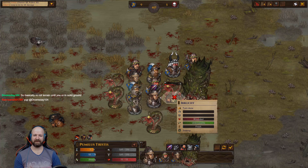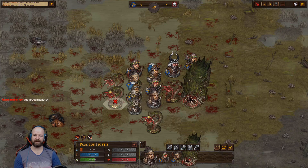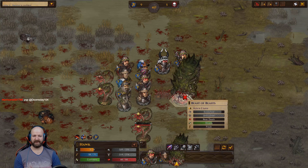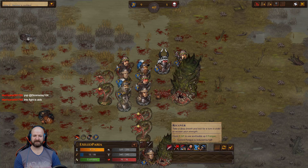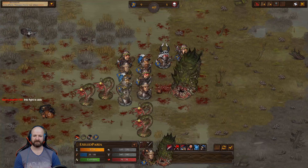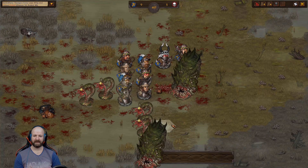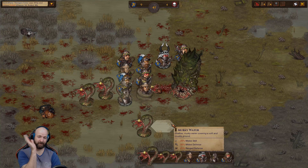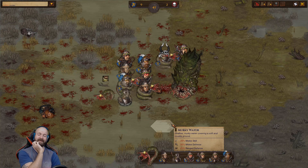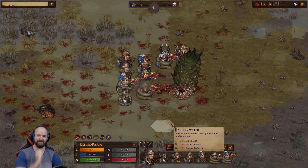I wasn't too bothered by the terrain here. And it's certainly possible to get through the fight without losing anyone, but it's just such a grinding slog. I'll be glad to get the achievement for killing it, but I'm not doing this fight ever again — this can fuck right off. I'm guessing the Black Monolith is not going to be much better. It's just going to be so many enemies.